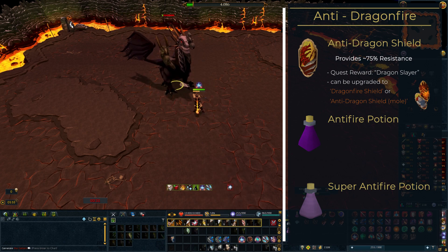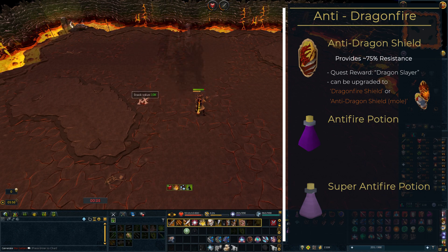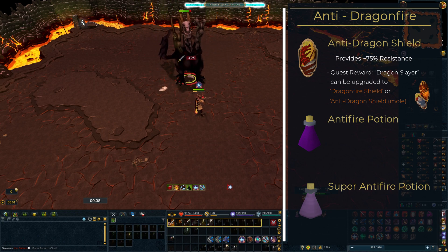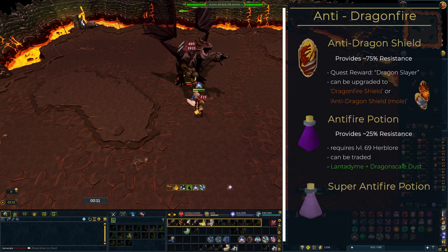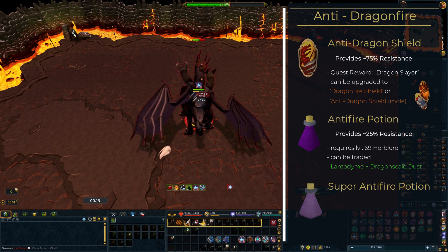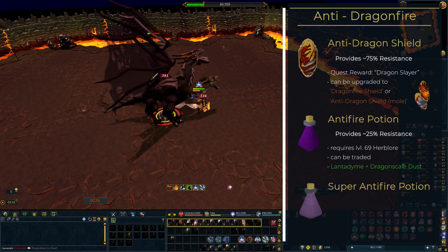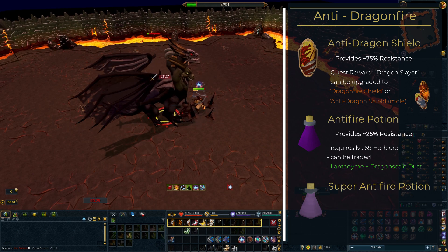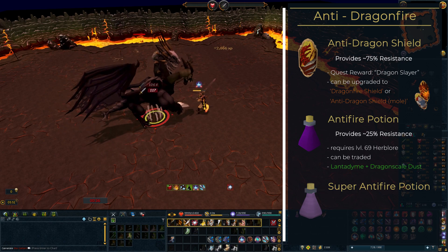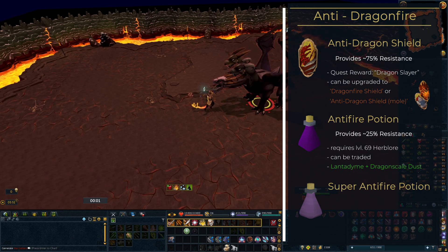You could also attach a clingy mole to the anti-dragon shield, requiring 45 Crafting. The clingy mole is a rare drop from the Giant Mole boss and can also be bought from other players. The resulting shield will further increase your dragonfire protection, making it so that you can take more than 100 damage from dragon breath attacks. The anti-fire potion can be made at level 69 Herblore, and in combination with an anti-dragon shield will provide full dragonfire protection. However, the anti-fire potion doesn't seem to provide the same protection on its own — the anti-dragon shield provides roughly 75% of the resistance and the potion only gives the remaining 25%.